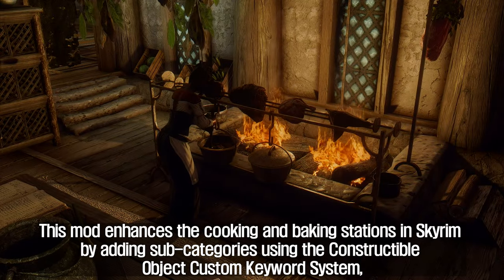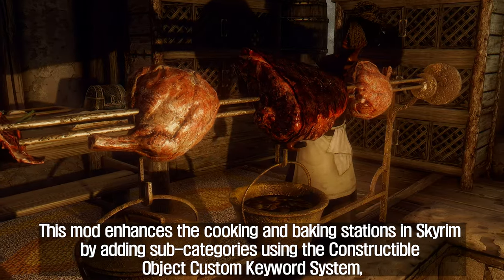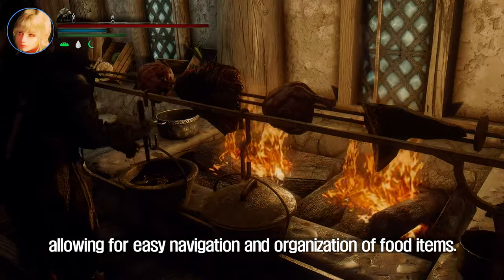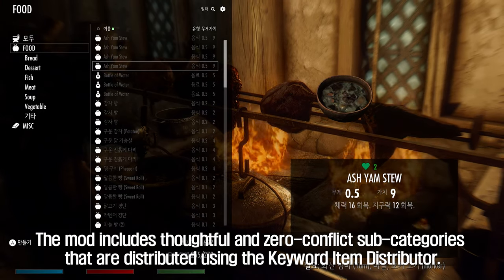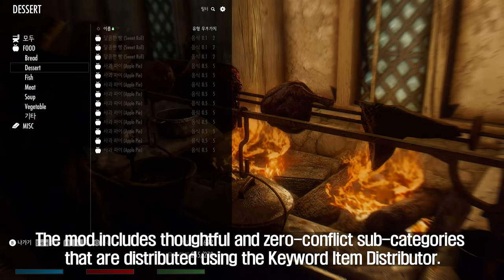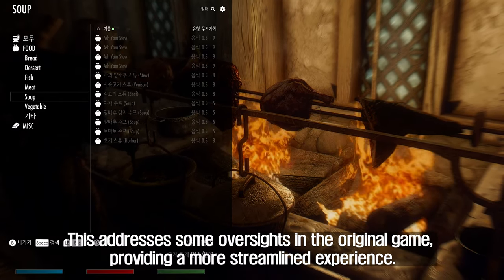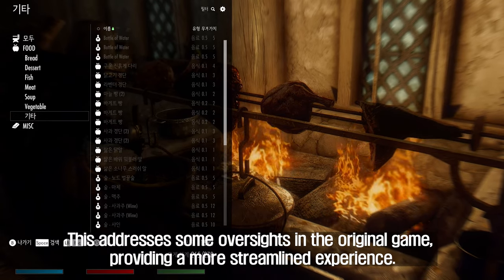The second mod to introduce is Cooking Categories Improvement. This mod enhances the cooking and baking stations in Skyrim by adding subcategories using the constructible object custom keyword system, allowing for easy navigation and organization of food items. The mod includes thoughtful, zero-conflict subcategories distributed using the keyword item distributor, addressing some oversights in the original game and providing a more streamlined experience.